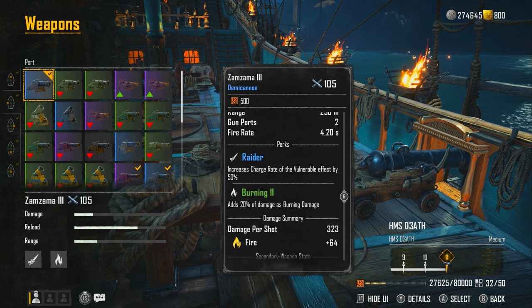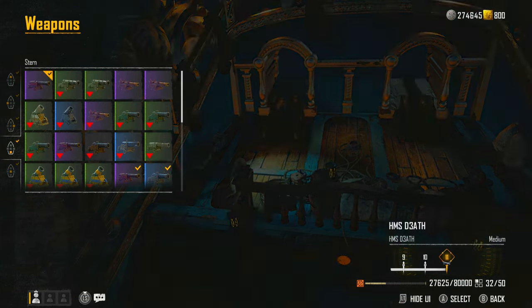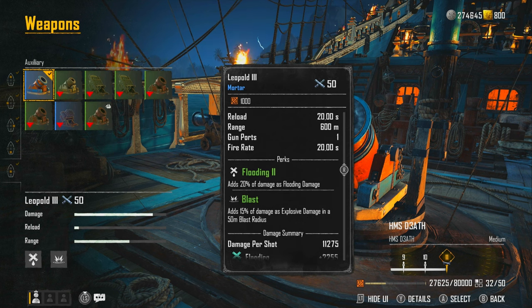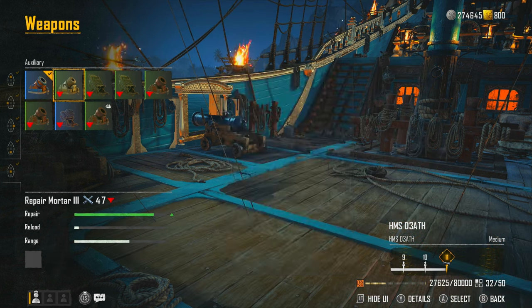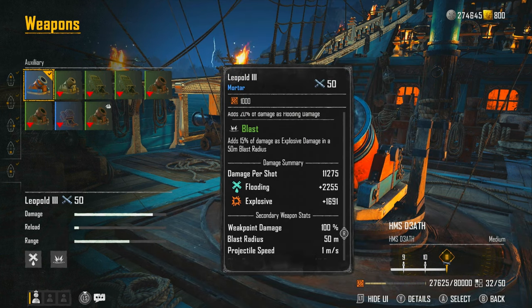For the auxiliary, the Leopold is recommended. Since you're constantly tearing sails, enemies sit still for a moment — meaning you can drop a Leopold on their head. It has the second most auxiliary damage overall, but when you factor in flooding and explosive together, it's arguably the strongest auxiliary weapon if you can land the shot. When they have torn sails you've got to be quick.